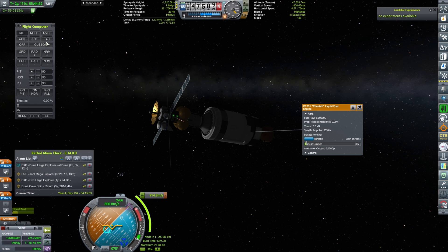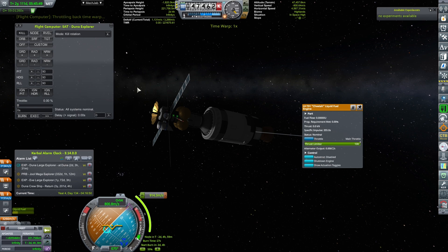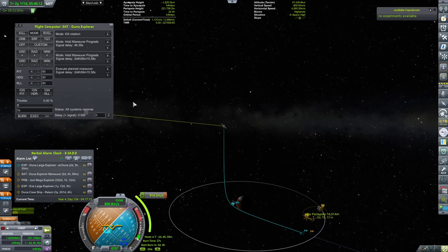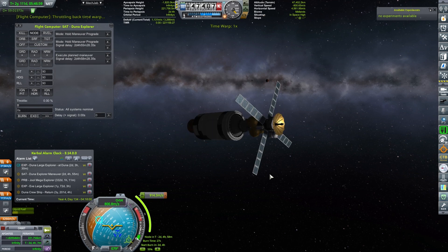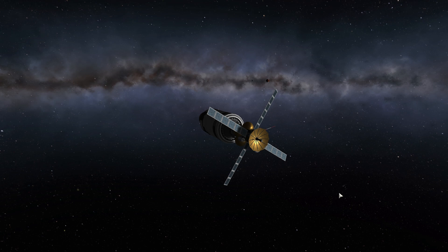Thrust limiter is 3.5, which means the burn time will be significantly longer. The burn will be in 27 days, and it's going to take 27 seconds — remember, this is in the orbit of Ike. I'm just hitting a little bit of time acceleration. We're closing at Duna. For some reason, my visual enhancements stopped working at this point, which means Duna was back to its red bland self without the glow.